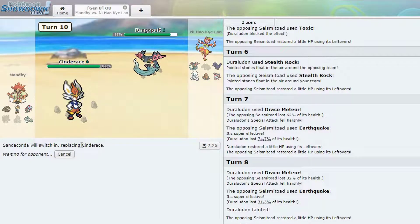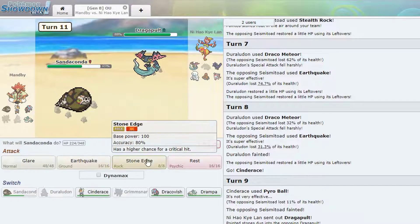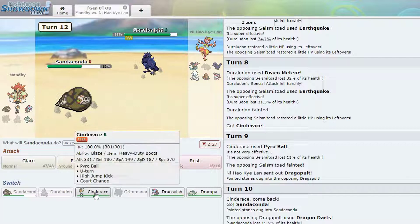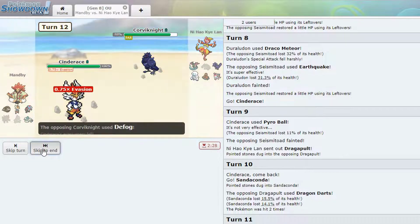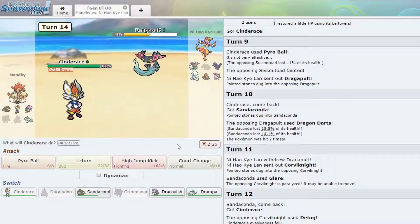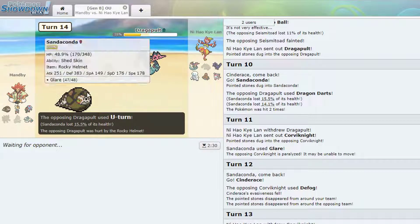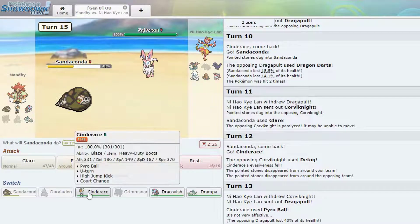If he Dynamaxes we're in trouble. Dragon Darts doesn't do much — it's looking at Glare here. Glare does really well against his team — that being Glare is good. Alright, we want to try to keep Dragapult as weak as possible. He does that — Pyro Ball here, I think my rocker is dead. Yeah, 40% — the more damage I can get on that the better. Sandaconda might have to die though. Nice, more damage. It goes into this — I'm just going to go into Cinderace.